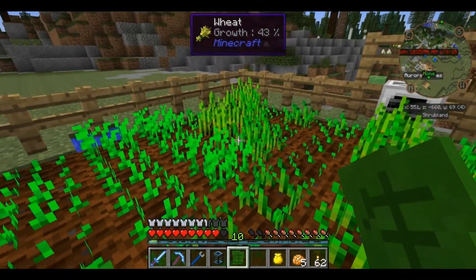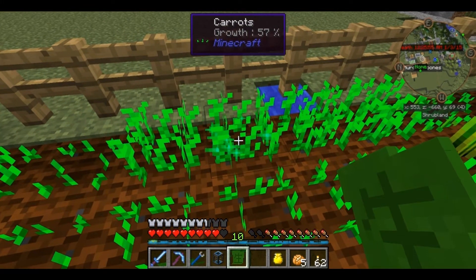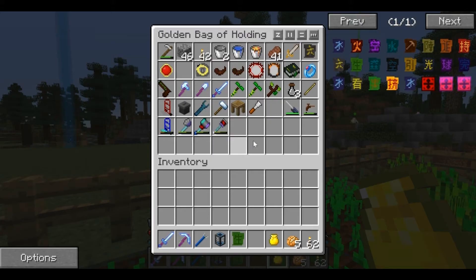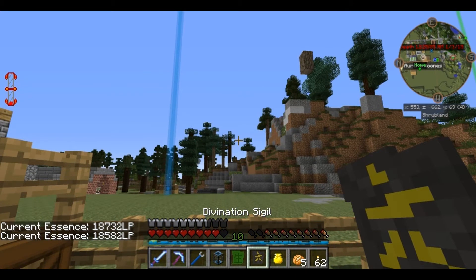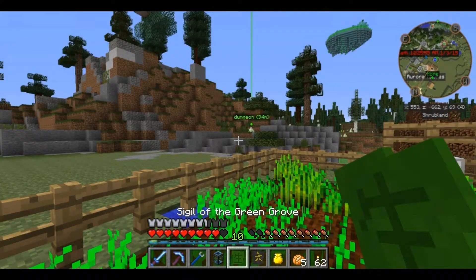Since we now have this, when you right-click any plant with it, it gives it a bone meal effect - essentially the same thing as right-clicking with a piece of bone meal. Now, the divination sigil shows that we have 18,732. When we right-click once, we now have 18,582 - so it costs 150 life essence per right-click with the Sigil of the Green Grove.